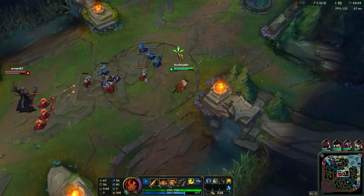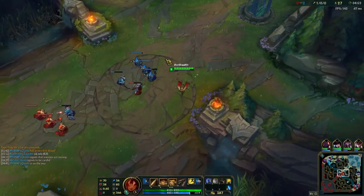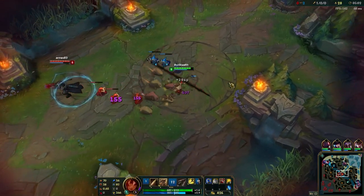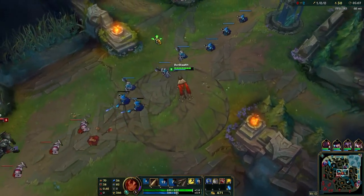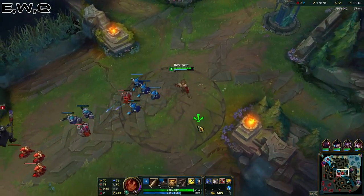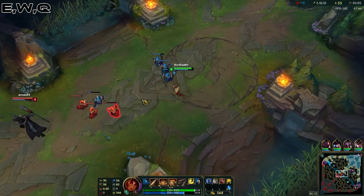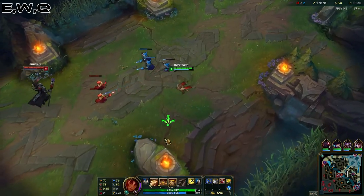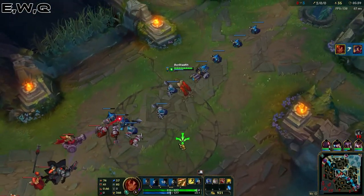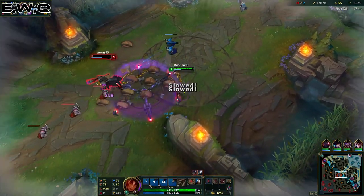I'm going to assume you guys already know generally how to use all of Taliyah's abilities, since there is a champion spotlight out on her. So first, let's talk about combos. The first one is the E-W-Q combo, which is pretty much the maximum output damage combo. It works a lot better if the enemy champion is melee. You use E first to get the slow off on your opponent so it's easier to land your W. You can also use W-E-Q, but this is a lot more risky and takes more skill.